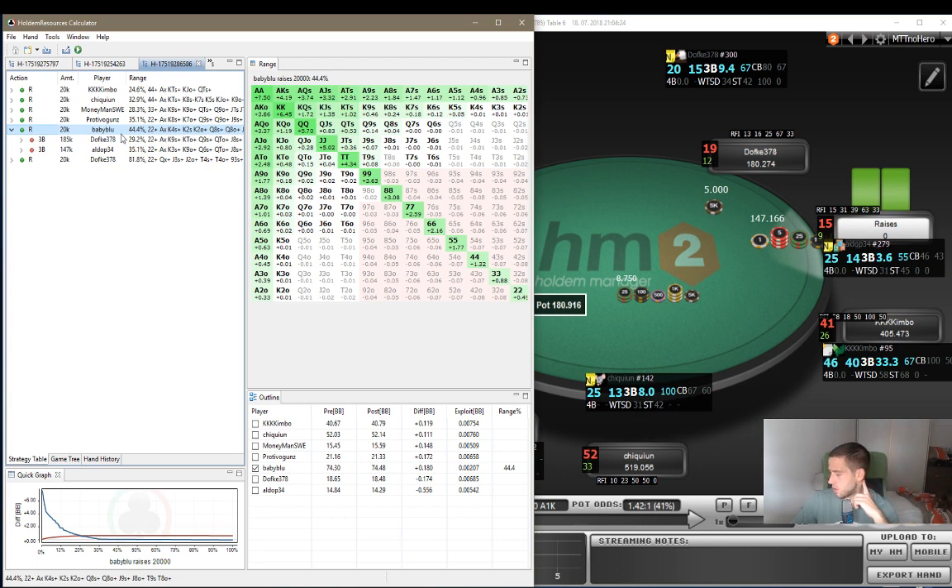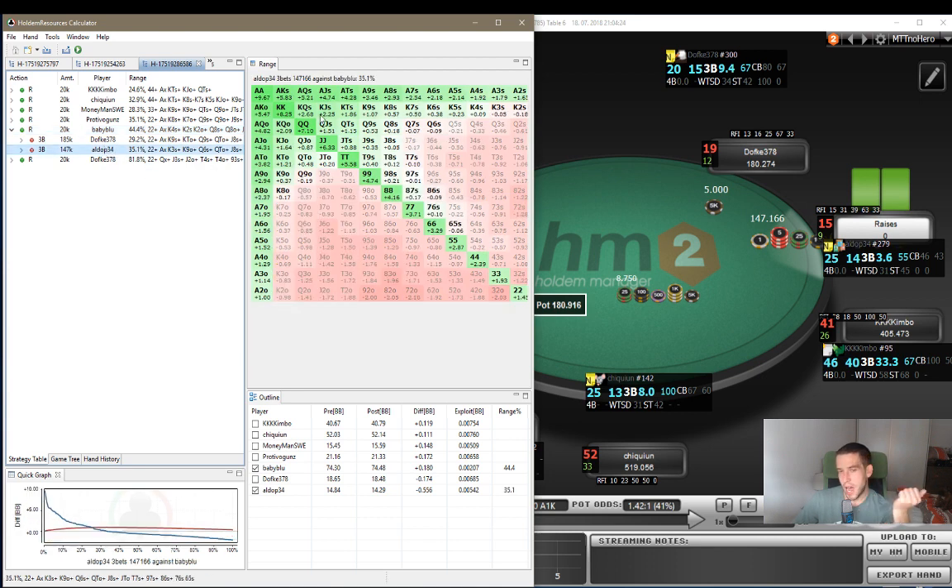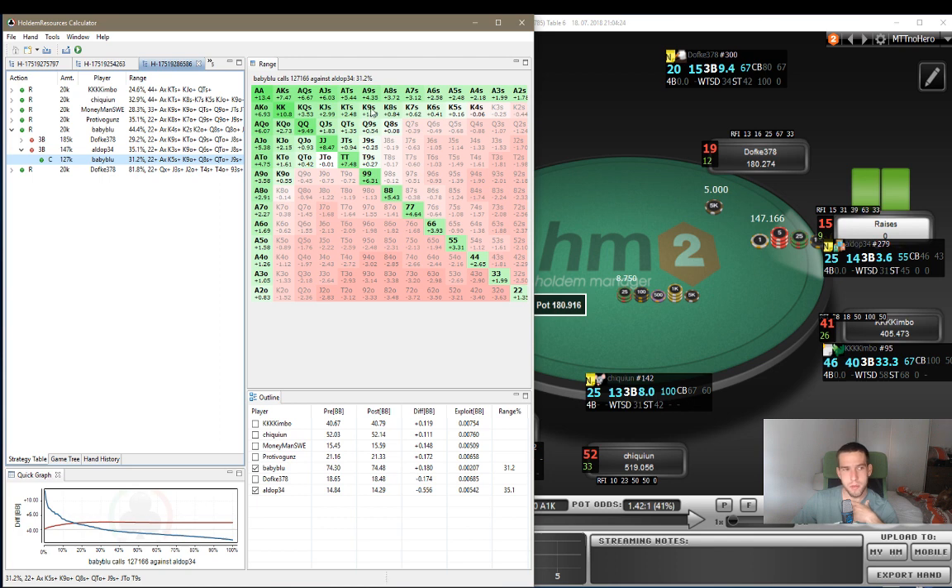We open to 20k. We should be opening 44% - this is debatable, you can adjust it. You can go wider or tighter if there's a lot of re-raising or not. But let's just leave it like this. We get a shove from Aldop. As you can see, king-jack suited is a highly profitable call here.